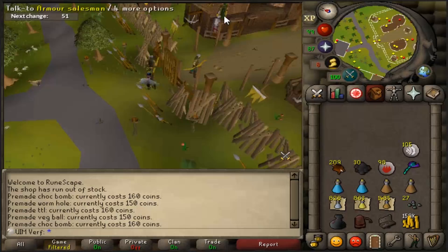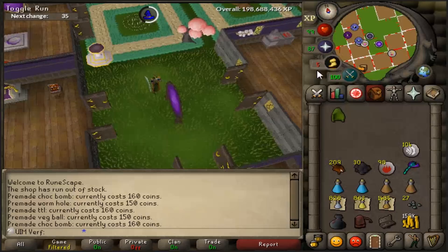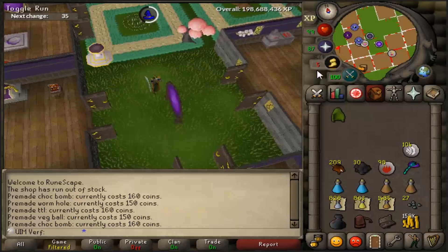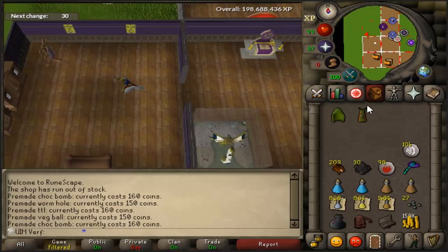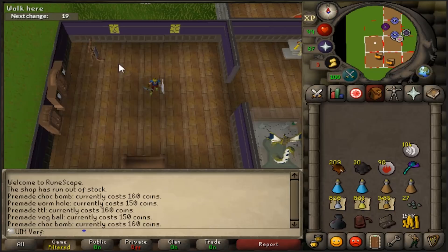Number nine is asking for your skill cape hood back. This might sound weird but it's actually super useful and saves some money. If you ask for another hood it will give you one for free, so you can put it in your POH again. I used to just high-alch my skill cape for around 60k and buy a new one, but you lose quite a bit of money in the long run doing that. Asking for your hood back means you can store your cape every time without carrying the hood everywhere.